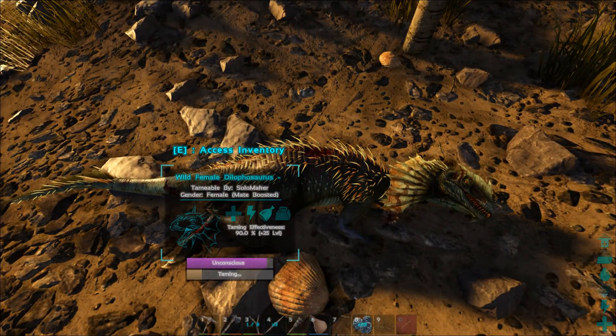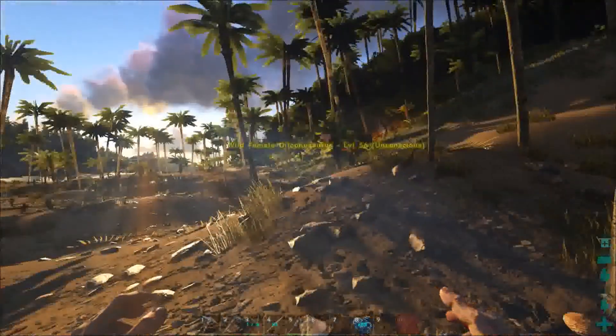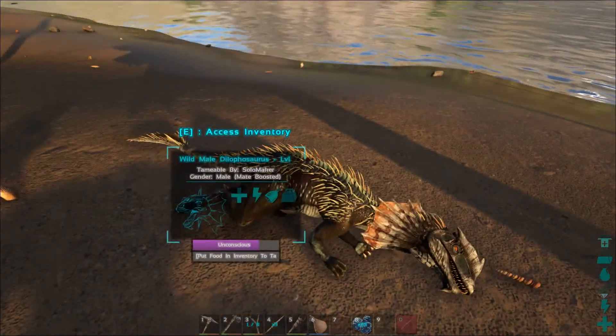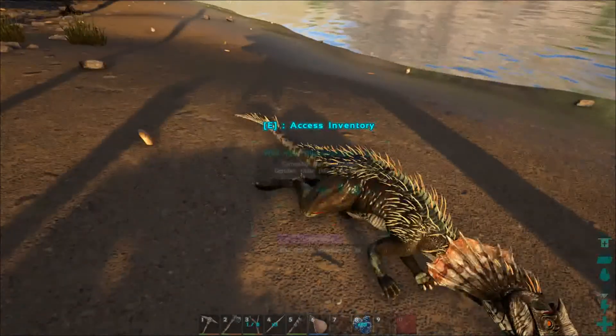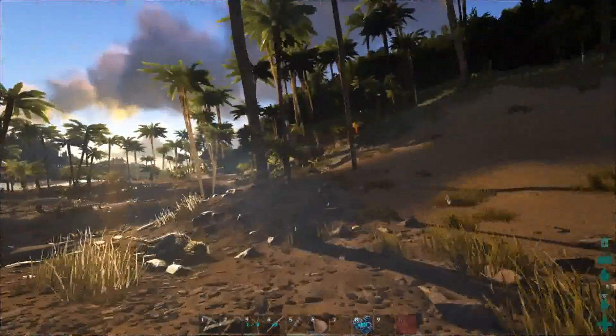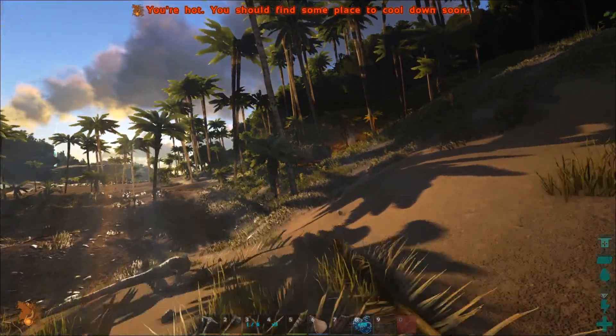Once you start taming, if this one were to run out of food, that taming effectiveness would start to drop. Whereas with this other guy, he's just going to wait unconsciously and patiently until I give him some food, and then taming will begin. I can't stop after it starts, but that gives me a little time to find some more narcos and get some meat.